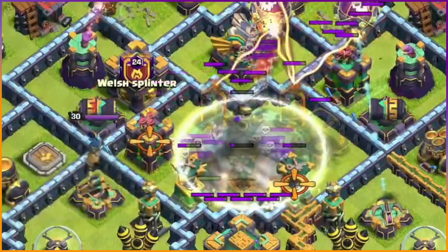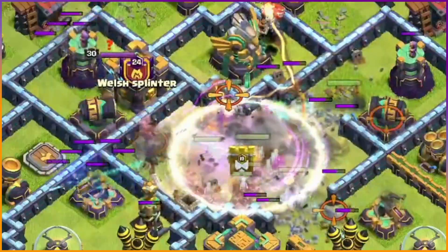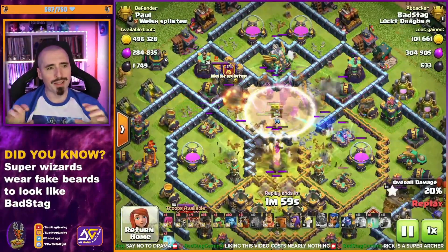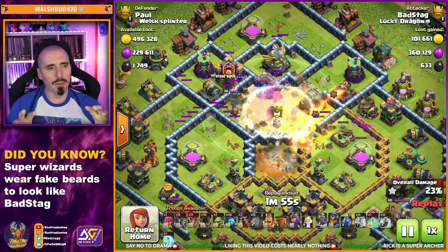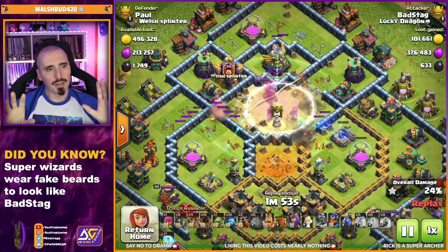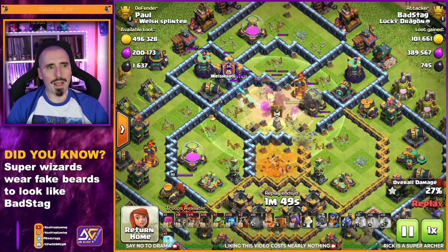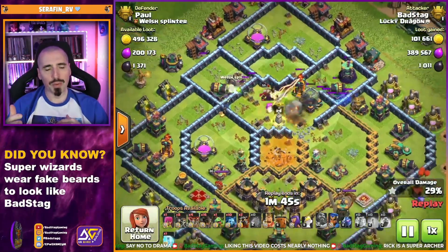Then you get your Invisi, your Clones, your Rage all down. Every four and a half seconds, you're Invisying. That's it — just keep an eye. You will lose the Barbs and everything, they'll just go flying out. Keep an eye on the Superarchers — they get Cloned, so you'll end up with four of them. The Super Wiz, because it's got a shorter targeting range, you will tend to lose it as well.